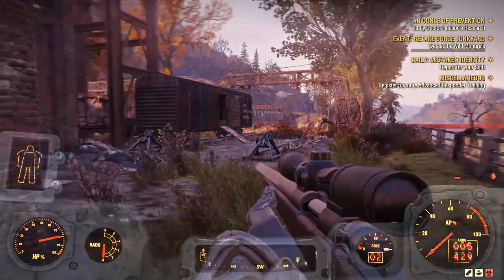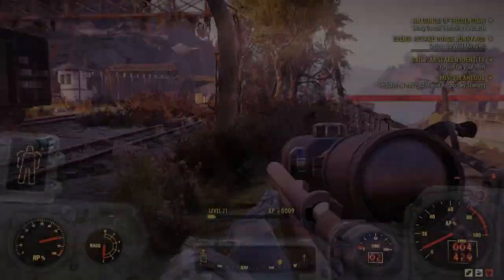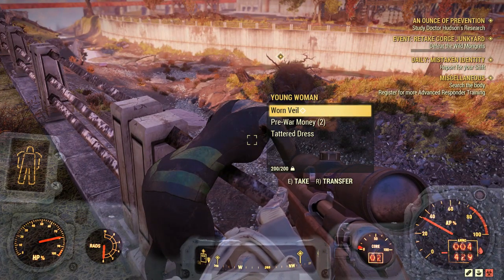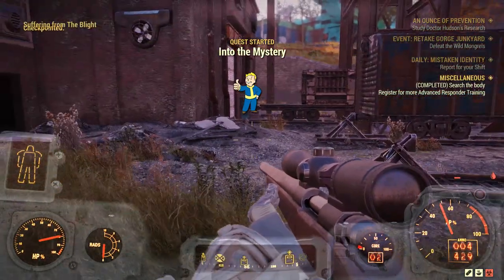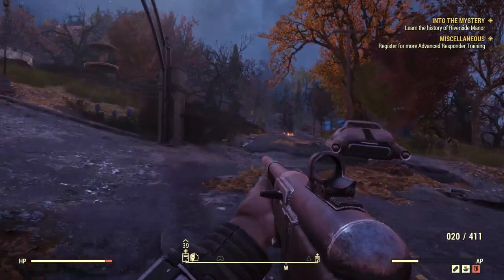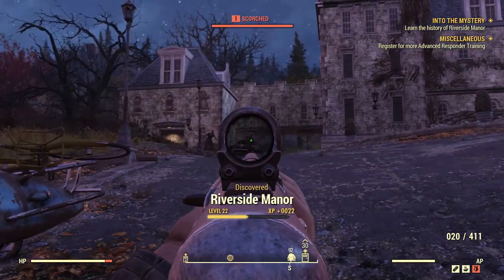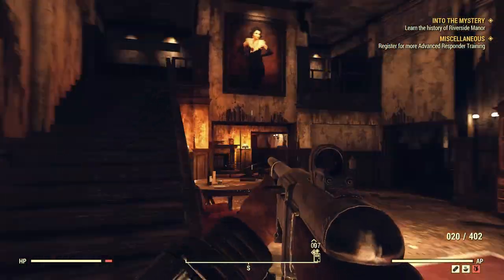This lady here turns out to be a member of a hidden society with a secret lair in one of the nearby buildings. We grab everything and find out about the Order of Mysteries. So we make our way to Riverside Manor, where we clear out the outside scorched, make our way inside, and try to find out what's going on here.